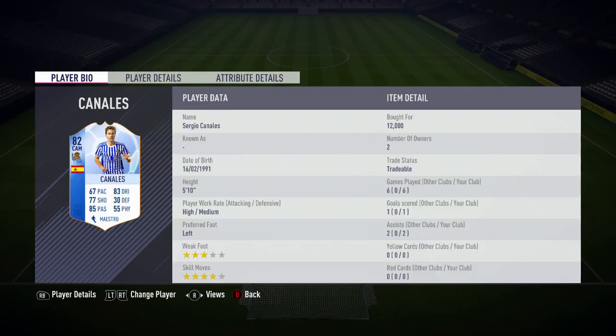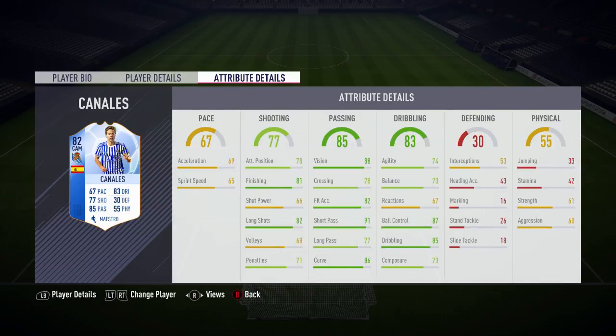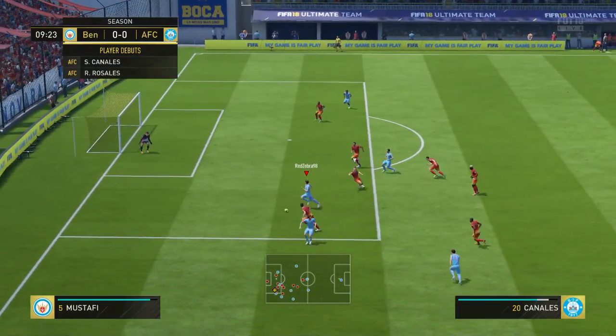Getting into his in-game stats, his main standouts are his 91 short passing, 87 ball control, 86 curve, and 88 vision. He has some very nice base card stats of 83 dribbling and 85 passing. Even 77 shooting on his base card is reasonable, however stats such as 55 physical and 67 pace look very concerning.